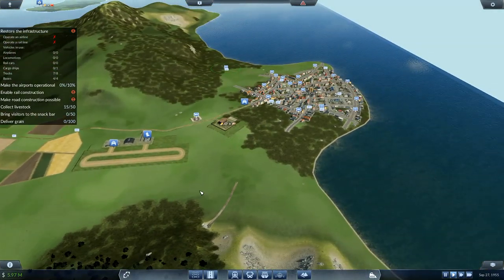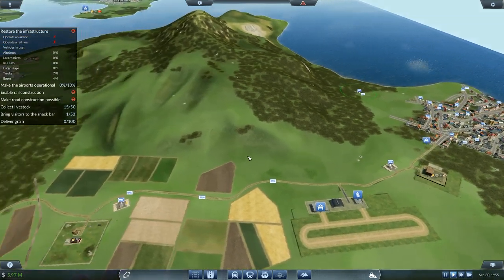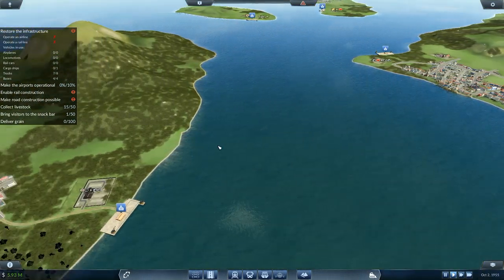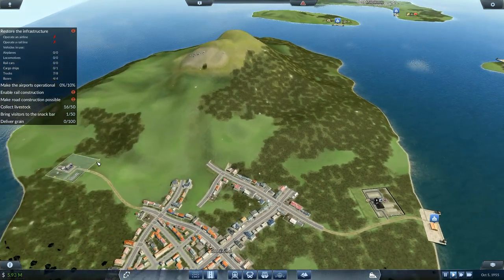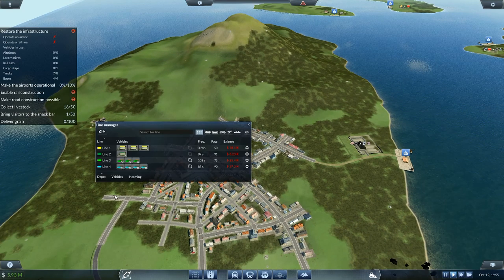That makes perfect sense. Bring visitors to the snack bar — I've now got that one up and running. That's excellent progress. For that one there I need ore and I need coal. Coal comes from over here — at the moment I've got one truck for that. I could go and get some from the other place and bring them over here. Let's set up a route first.